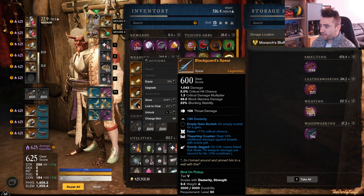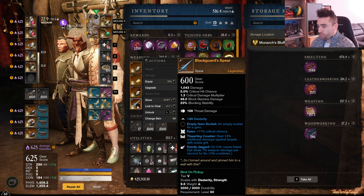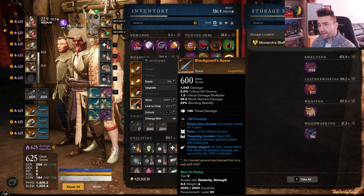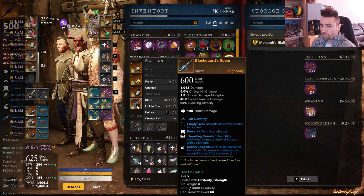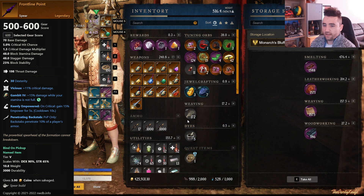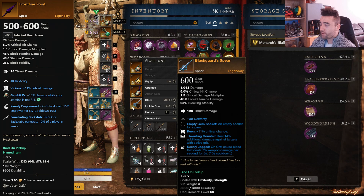Then we have the Black God Spear — Keen, Thornton Counter, Keenly Jabbed — good to counter Bruisers; pure Dex piece, decent. Drops in Tempest from Crewman Alvaro or Cutthroat Eduardo. Lastly, there's the Frontline Point, which is a PvP Reward Track spear that just hasn't dropped for me. It's not amazing either — decent. It has Vicious, Keenly Empowered, and Penetrating Backstab, which is alright. Not a terrible spear but also not a perfect best in slot.